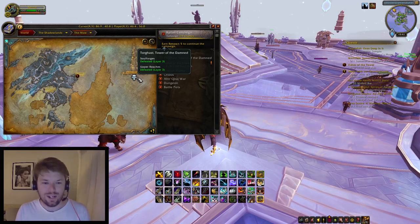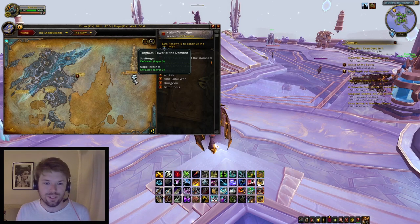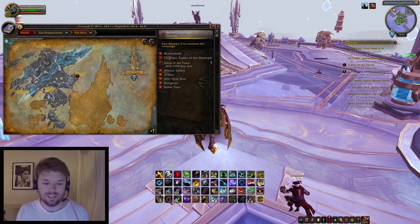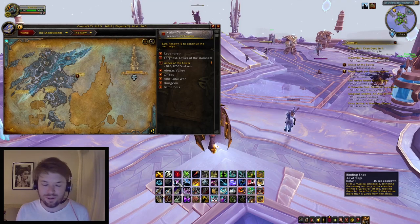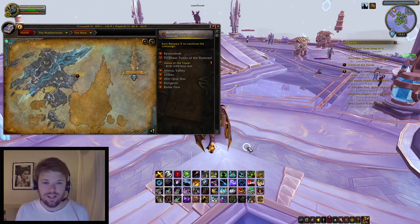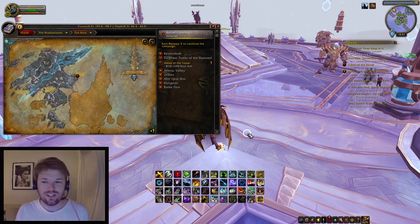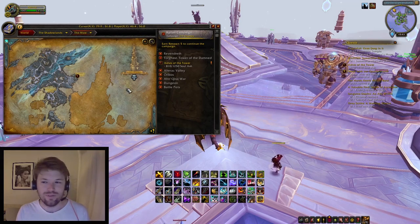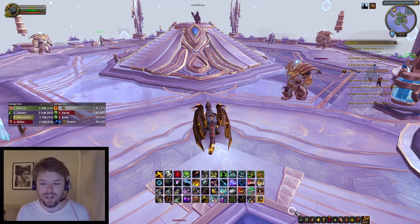On the first week it is locked at layer three and you'll have two wings to complete each week. I've defeated Soulforge's layer three and Upper Reach's layer three. It is fairly difficult, but it's a lot easier for me because I'm a hunter — I can use a pet to tank a lot of the mobs, use my freezing trap when there's two elites, and kite around using Binding Shot. So there's a lot of tricks hunters can use. I'm currently 168 item level so it wasn't too difficult at that level.